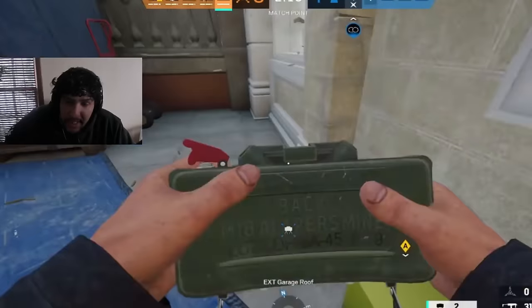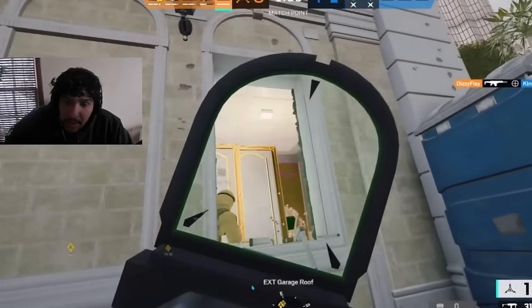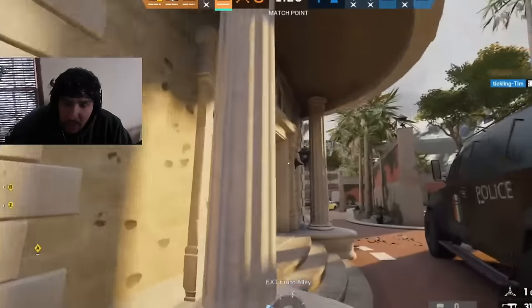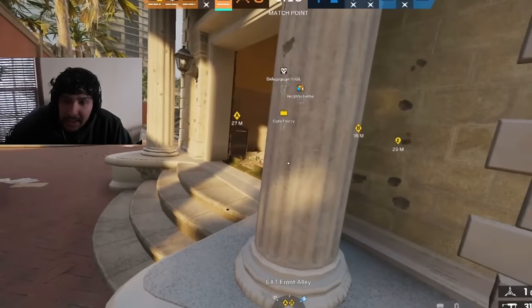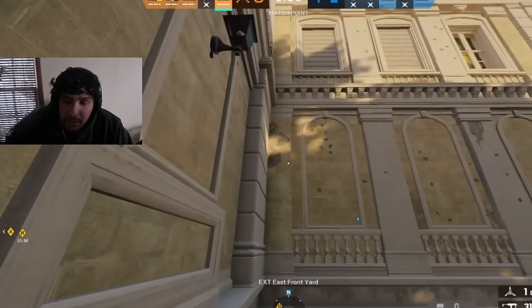A lot of you guys need to stack more — even if your team looks like they're doing something stupid. Look at Lion — Lion's across the map. Nomad dies sitting in front of a mirror. Now Lion's together — so he did it right, went solo but got together. You're still solo.